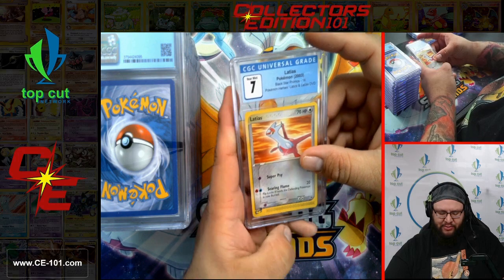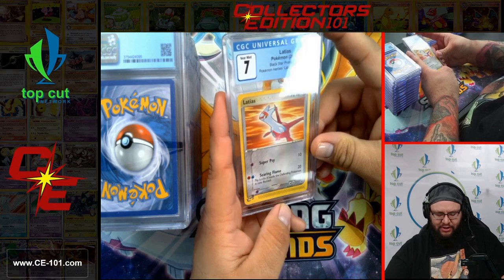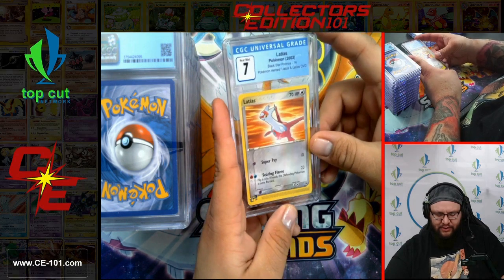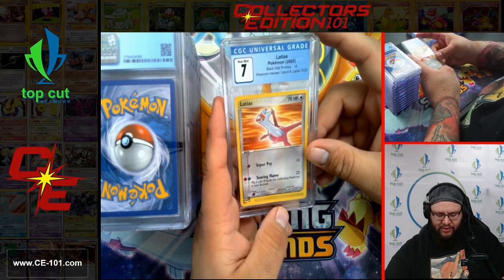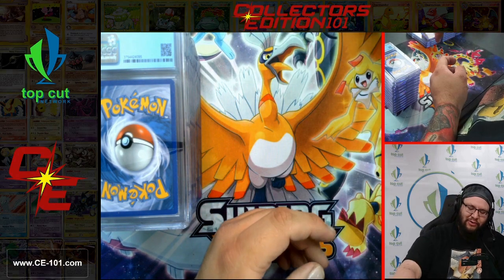Latias, Black Star Promo — this was the DVD promo from Pokemon Heroes. Comes in at a 7. Very, very beautiful looking card with very non-busy artwork.